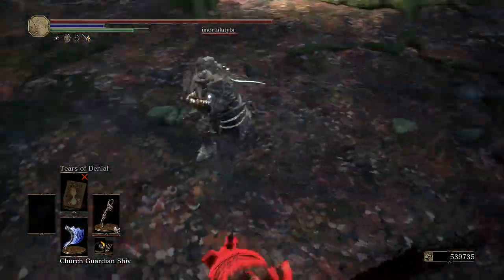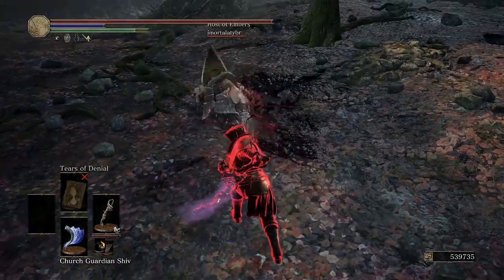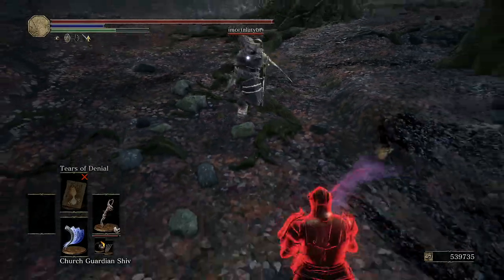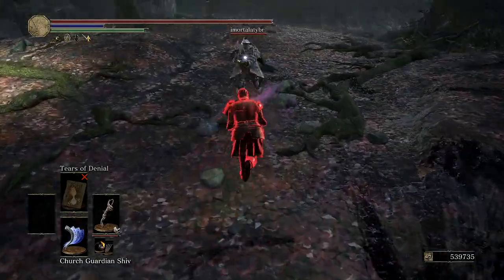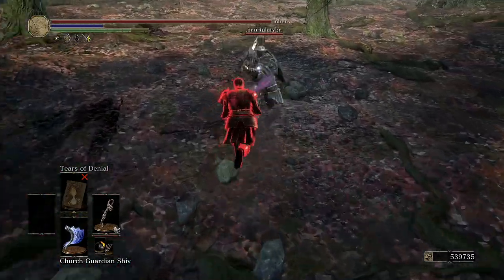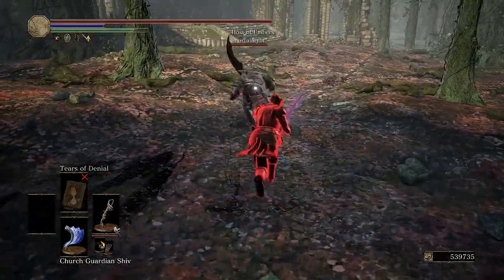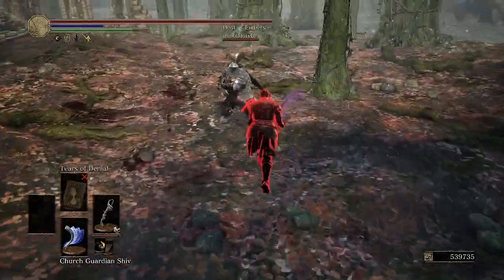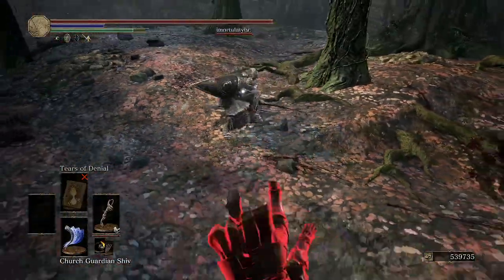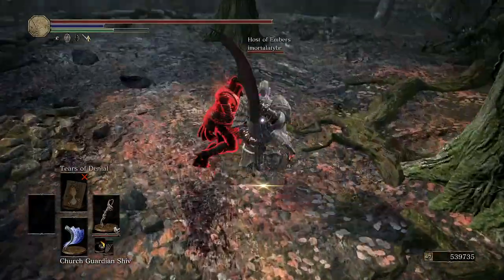Our first opponent here is a full Havel Exile — significant latency as you're seeing here. Right now I'm trying to space his attacks, but because of the latency I sort of have to get the timing slightly in advance before I can recognize the swing. Usually you'd be able to do that on reaction fairly easily, but the very high latency makes it quite difficult, also to adjust to the extra range that the latency comes with.